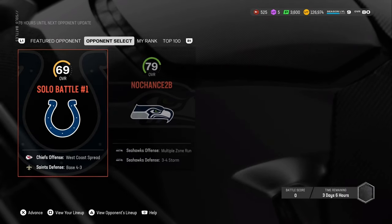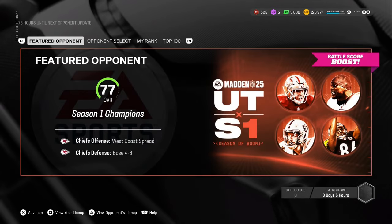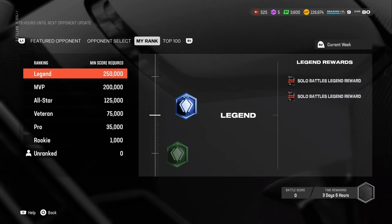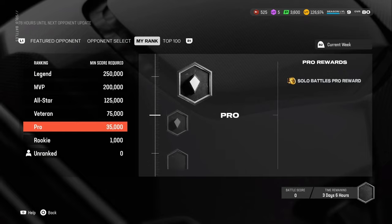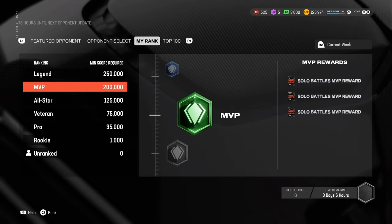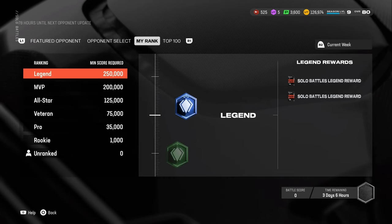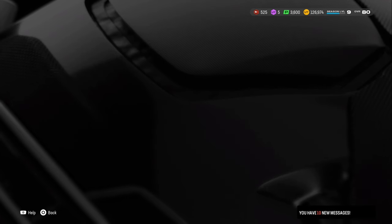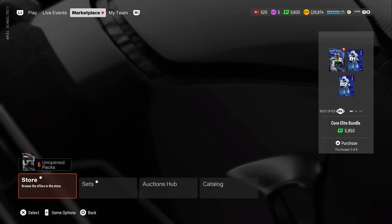Solo battles — there are solo battle rewards again. They're not great, but there's a lot. You can do your solo battles right now — there's 28 games in here, then you have one feature game. You get 250k on legend for your legend score, and you get two red zone packs. I don't know if you get everything out of this or just the two red zone packs. If you got everything — two red zone, three midfield, four Hail Mary, and some coins — that would actually be pretty nice.